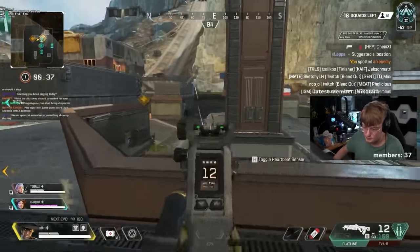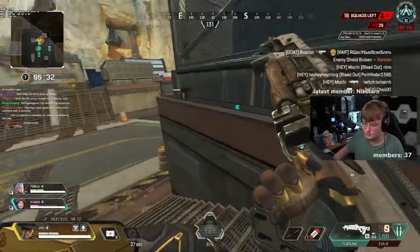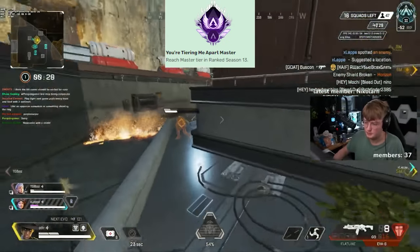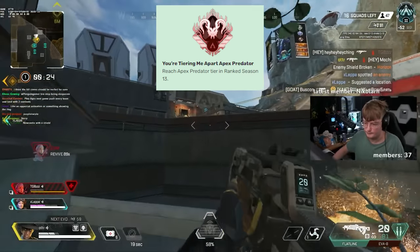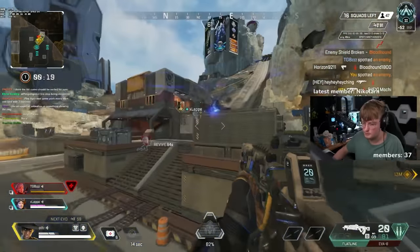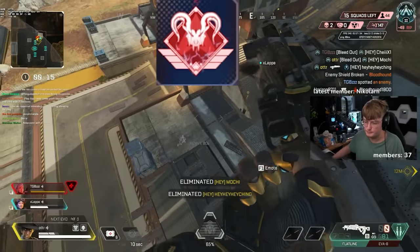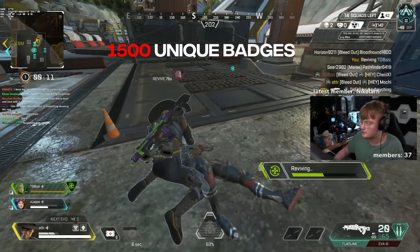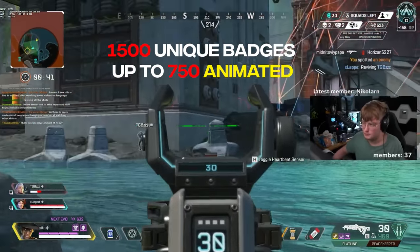Let's get the obvious ones out of the way early. Every season has their own unique ranked badge for Master and Predator players. You are eligible for a Master badge at the end of the season if you hit Master at one point during a split, and eligible for a Predator badge if you finish in the top 750 players in one split. If you manage to finish in the top 750 both splits of a season, you'll get an animated version of that badge — so up to 1,500 unique static Predator badges and up to 750 unique animated ones are released every season.